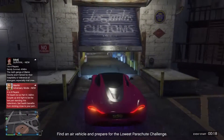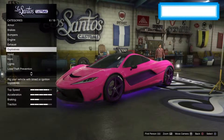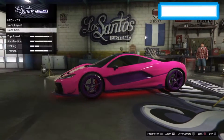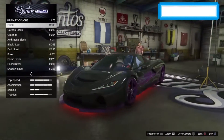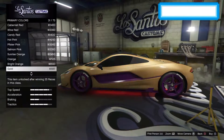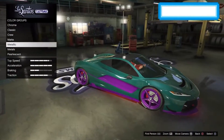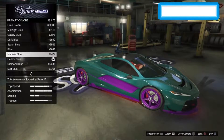Right, to do this dragon paint job, what you need to do is for your lights, if you've got them, put them on red. Then go down to respray, make the primary color metallic sea green. Then go on to pearlescent and select race yellow.